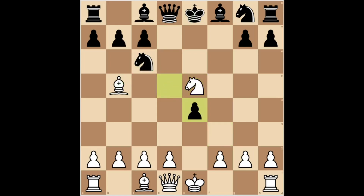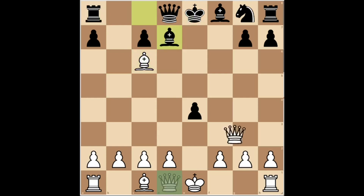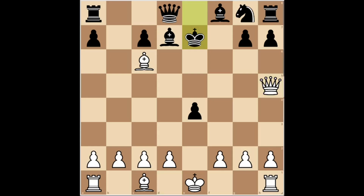Black plays d takes e4, capturing the white knight. White responds knight takes c6, regaining the piece and threatening to capture the opponent's queen. Now of course it is not possible to capture the knight, since it would follow bishop takes c6, check. After bishop d7, white plays queen h5, check. And after king e7, white plays queen e5, check.